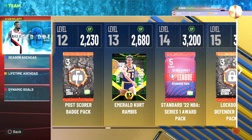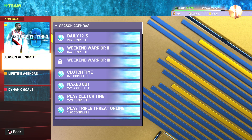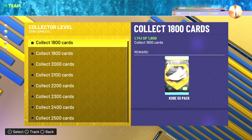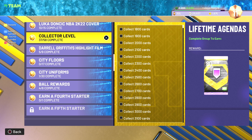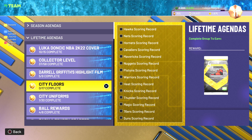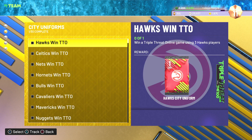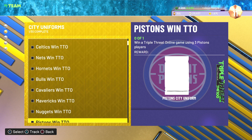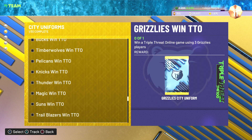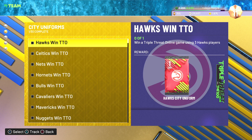We're still doing collector level - we're getting there a little bit with getting the Kobys, which will be the next collector level thing, and we'll probably get that. Obviously, we've got all the city floors to do. We've done one of the city uniforms - we've done the 76ers. We're just basically going through order and doing them.